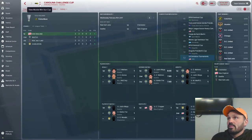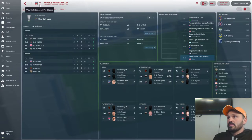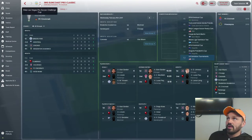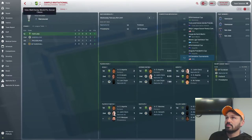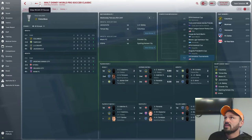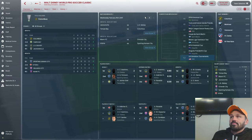The Carolina Challenge Cup — some results have already been played since preseason has started. The Mobile Mini Sun Cup, which used to be the Desert Diamond Cup but rebranded in real life. The IMG Sun Coast Pro Classic, the Las Vegas Pro Soccer Challenge, the Simpl Invitational — which is what my Nashville team is in — and the Walt Disney World Pro Soccer Classic. These are all preseason exhibition tournaments, a fun competitive way to get your team ready for the real season.